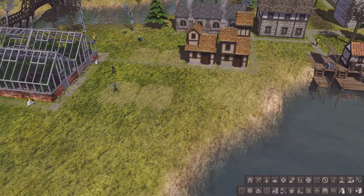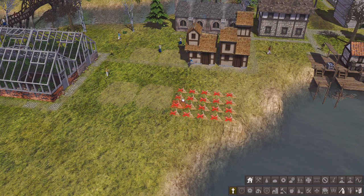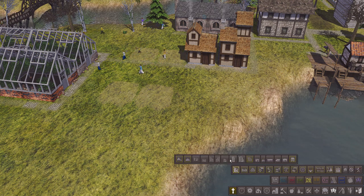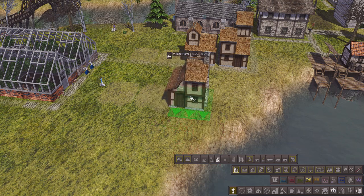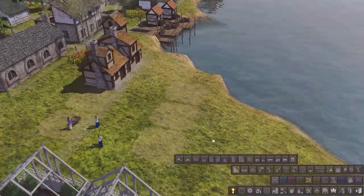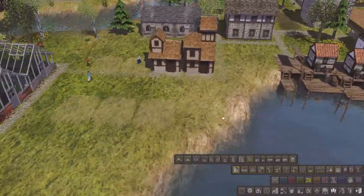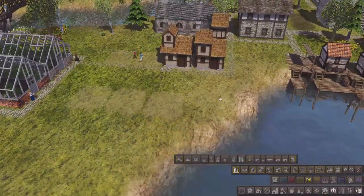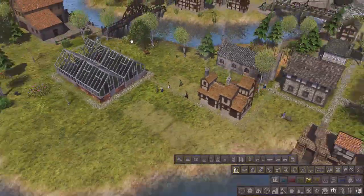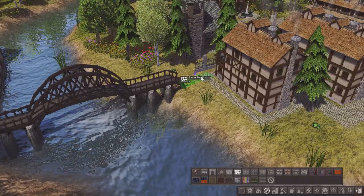We're going to need to do some power flattening over here. Power flattening — remove this. I want to go all the way back — yes, that's the one we were using. We're going to do it like that. I like that a lot — we'll use those and get a series of houses in here. I kind of like the way it's slightly offset, not all on par.